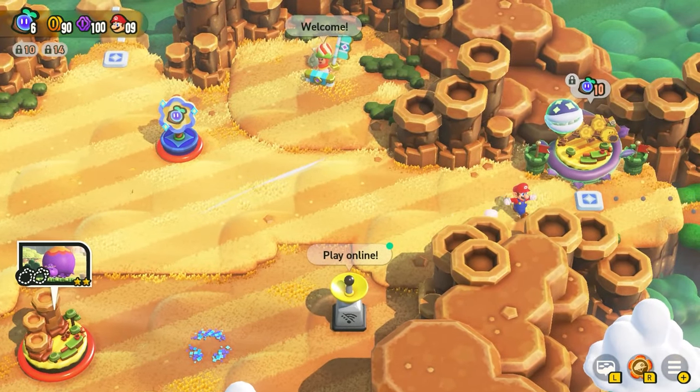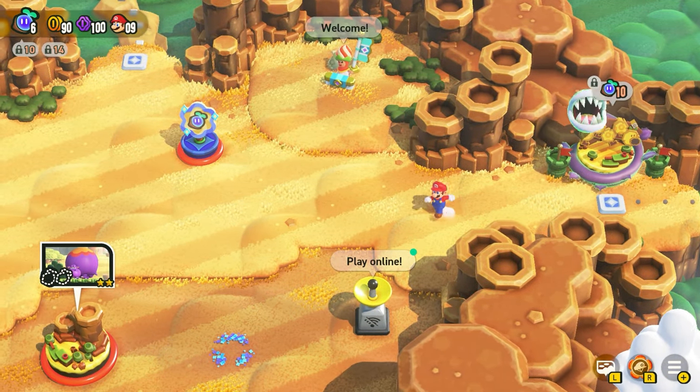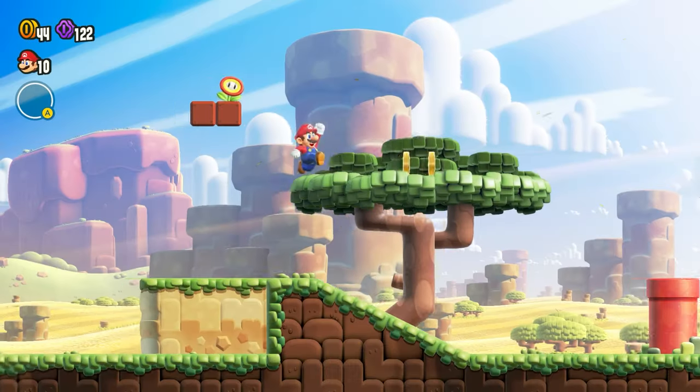Hi there, Release Fire here. I'm going to talk you through how to get all of the Wonder Seeds from Bulrush Coming Through. It's one of the first levels in the game, but there's a secret hidden Wonder Seed for you to pick up. It says there's two, but there's actually three. Hopefully the video is going to help you out.